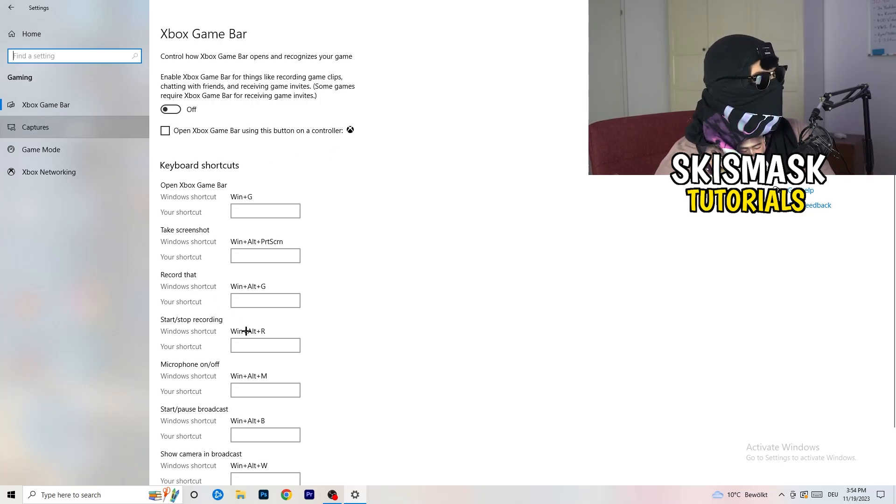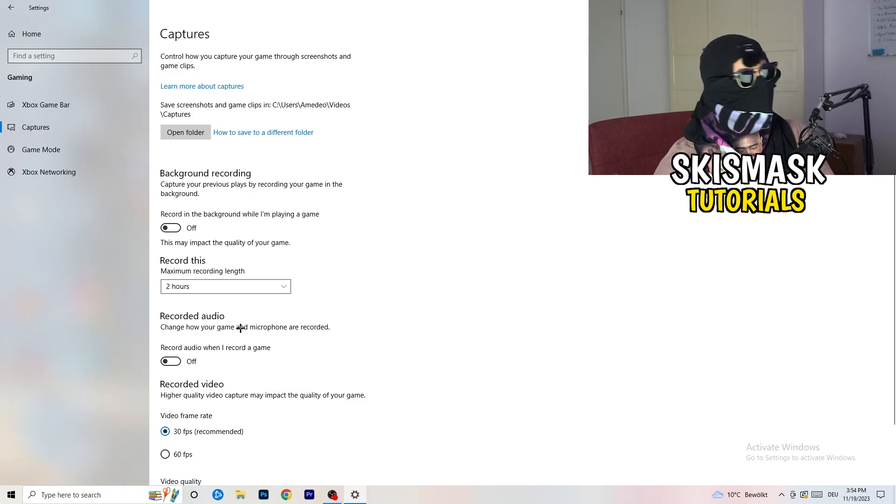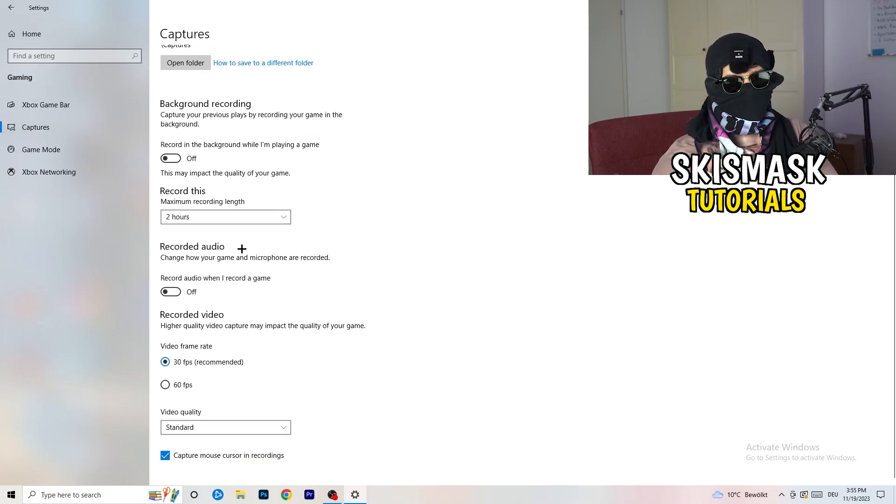Click on captures on the left side. Go to background recording and turn off record in the background while playing a game. If you want to record your gameplay, use proper software like OBS instead of Windows recording. Keeping background recording on takes a lot of performance and will cause your game to not launch. Also turn off recording audio in the background.